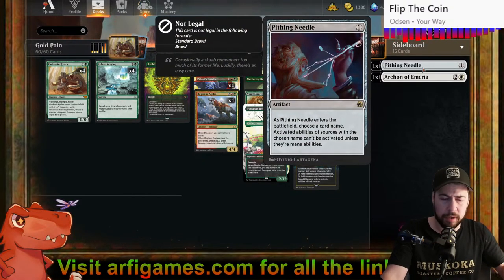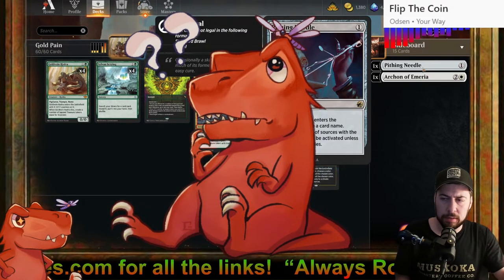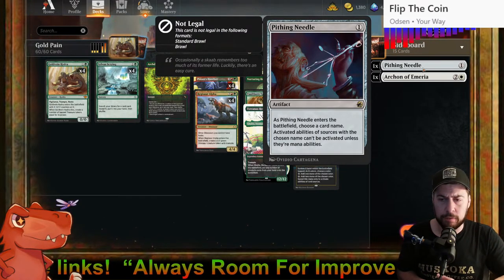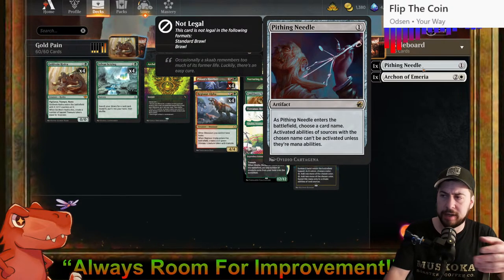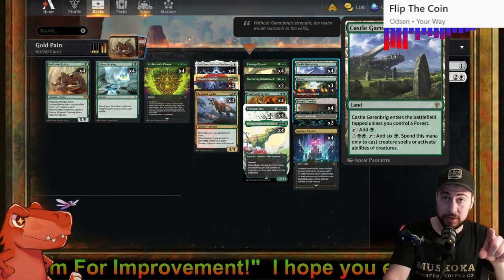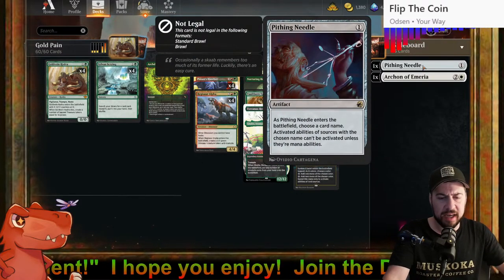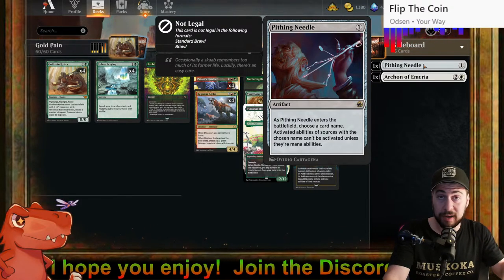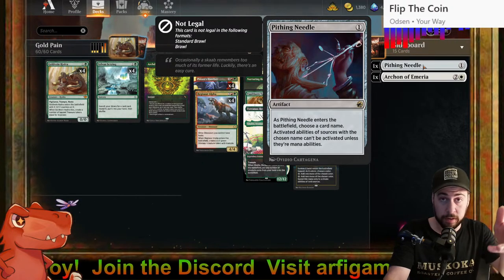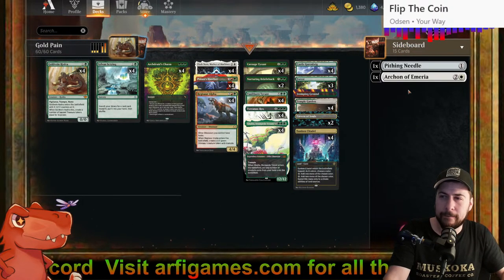If we face black decks we'll bring in Leyline of Sanctity and probably trim Elish Norn, switching around the stuff that needs white. For the sideboard: four Pithing Needle to potentially stop Field of Ruin or Demolition Field — those lands sacrificing to take out Sunken Citadel and Castle Garenbrig are painful. Sometimes those lands are part of a mono black deck or vampires, so Pithing Needle is great there.